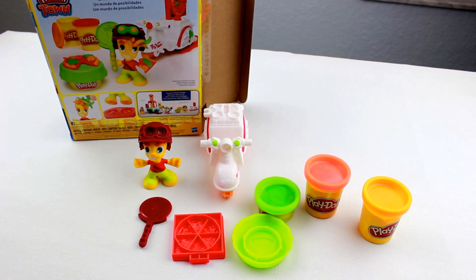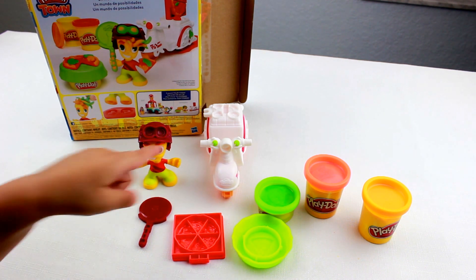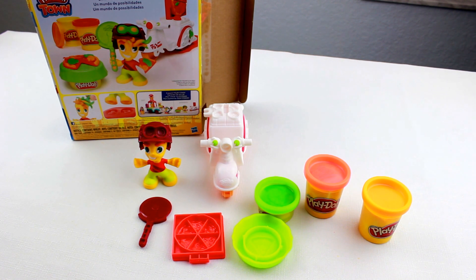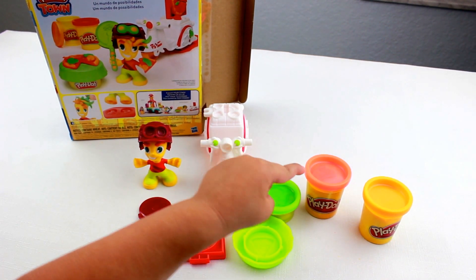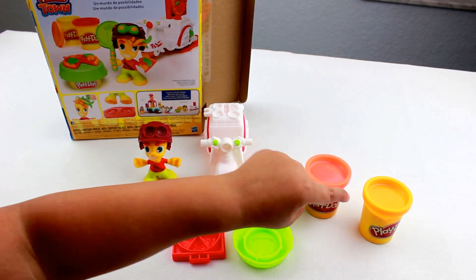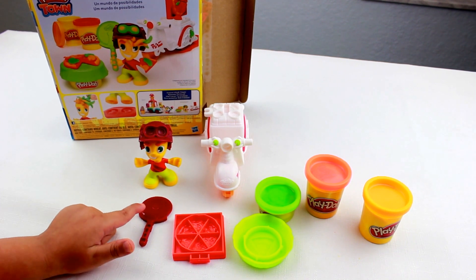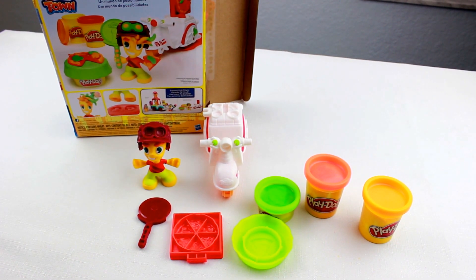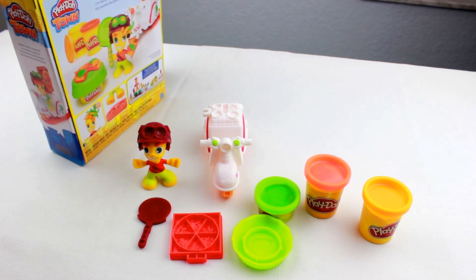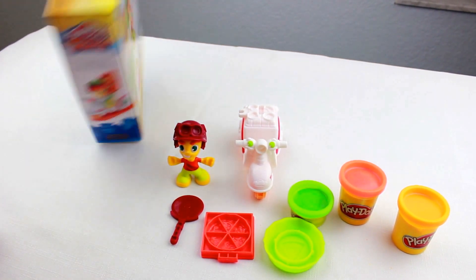Renting Play-Doh Town. Nifty Boy, tell me who this is. Nifty Boy. And what else do we have here in this Play-Doh Town? My bike. And what colors of the Play-Doh cans do we have? Green. Orange. And we have yellow. Very good. And we have a pizza, a pizza roller. And also a slice of pizza. All of these come together in this wonderful box — the Play-Doh Town. All of these contents are here and they're ready for you to play.